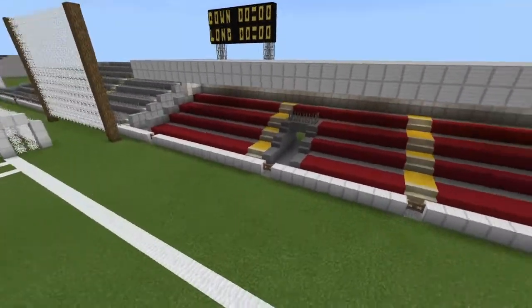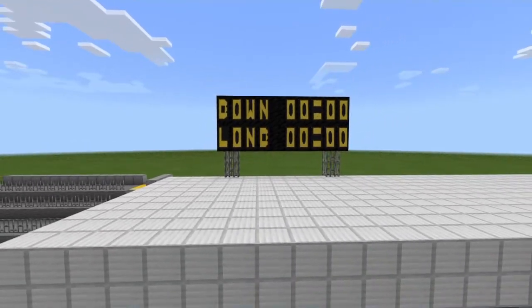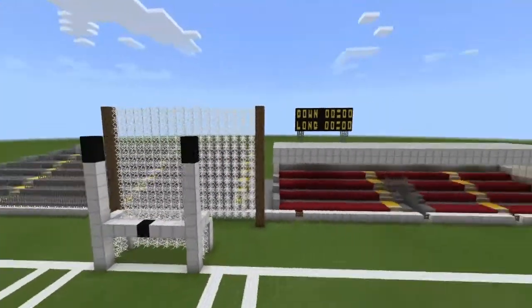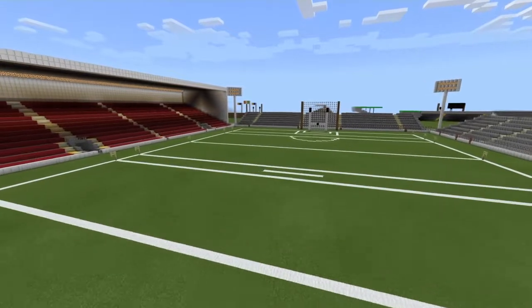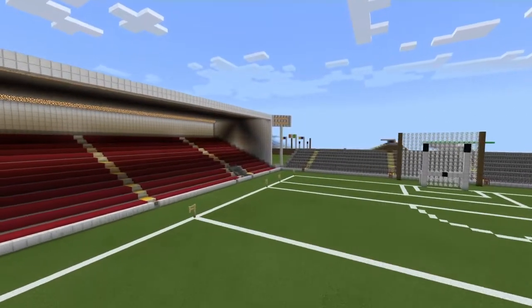So we've got the scoreboard. Their next match is against London in the Christy Ring, because that's the competition Down are competing in for hurling. They're also in Division 2B of the hurling, and in the football they're in Division 3 and the Ulster Championship.